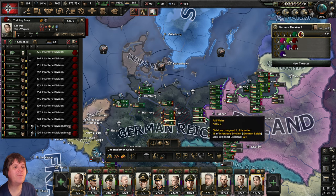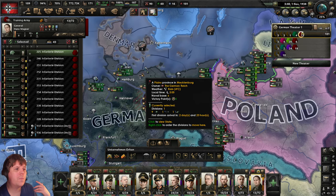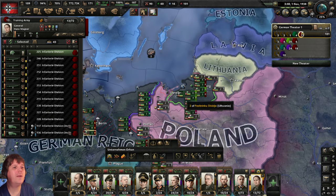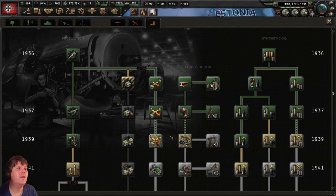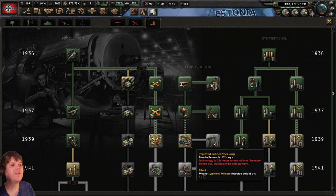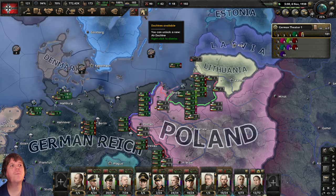Let's assign that already-trained division to an army — to the older general covering the Germany-Lithuania area. Research: this is still over a year ahead of time. Industry-wise, let's go ahead with improved rubber processing. For every synthetic refinery we have, we get one additional piece of rubber once this is researched — and we've built a bunch of refineries by now. Let's get that on the boil.